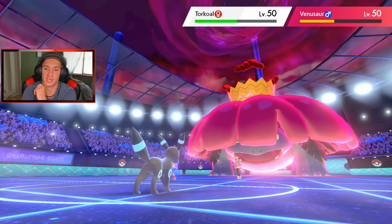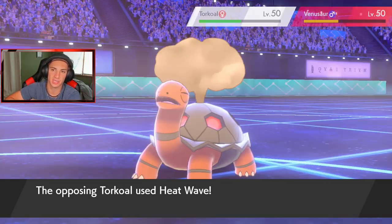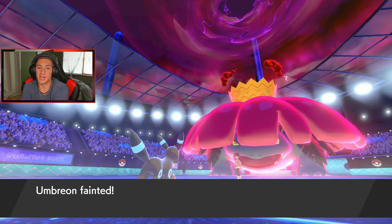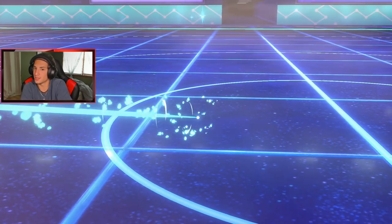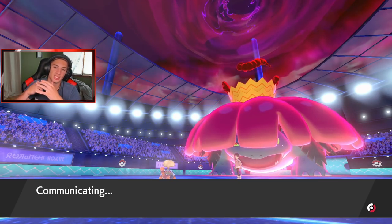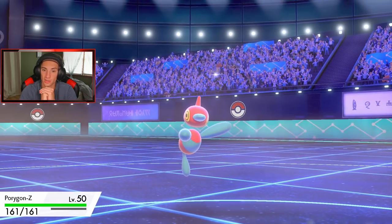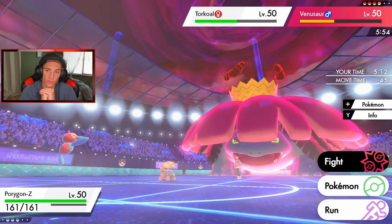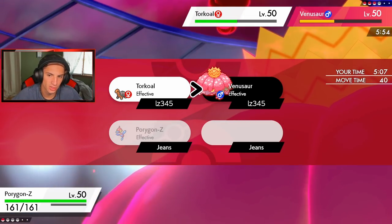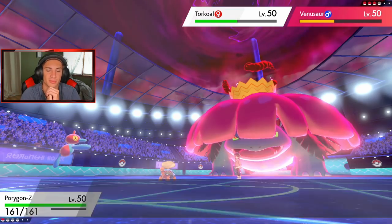We get the special attack shot and Umbreon goes down to Heat Wave. It comes down to my boy Porygon-Z — he can do it, no lie. Still got my Dynamax. Venusaur is minus-two, Torkoal is minus-one. Who do I go after? I definitely gotta Dynamax here. Let me go after this Venusaur — this Venusaur definitely wants to get off a Vine Lash or something like that.